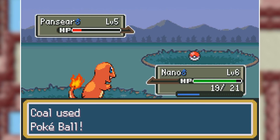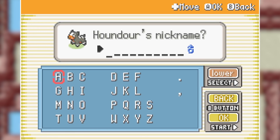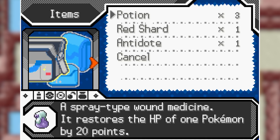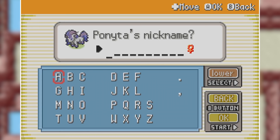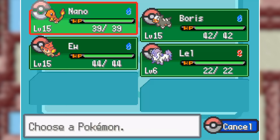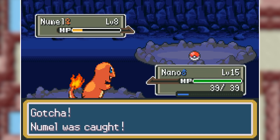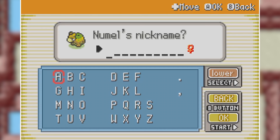I start off by capturing a Pansear and naming it Uw because I really don't like its evolution line. We then also capture a Houndour which I named Boris, and also a Galarian Ponyta because its typing has been changed in this game to Fire Fairy and not Psychic Fairy. We then go through the entirety of Viridian Forest, and after getting out of there you can already enter Diglett's Cave, where I found a Numel which will be very nice against the first gym leader.